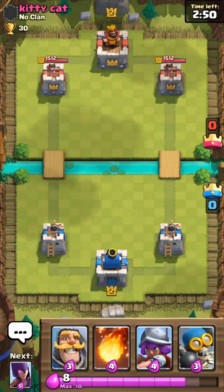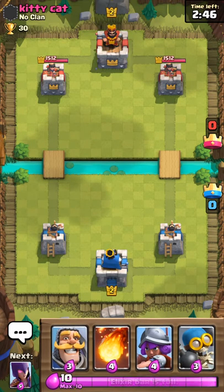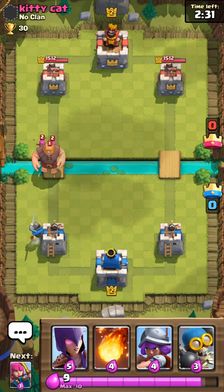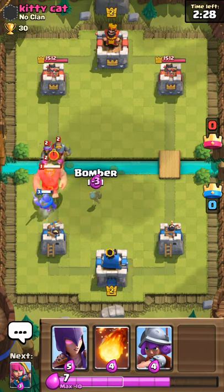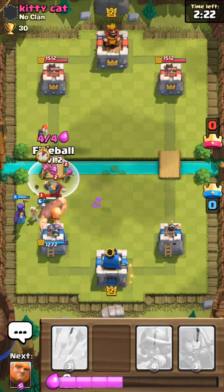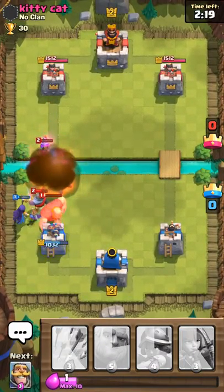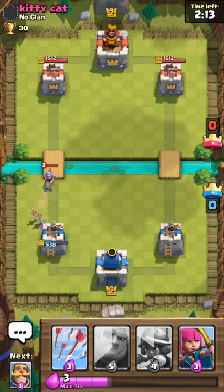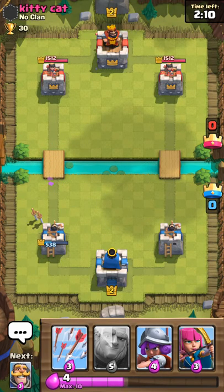Goblin Stadium. We're facing Kitty Cat at level 2. I'm level 2 also but I'm more experienced. Going out the gate dropping a giant. I'll put down my knight in the corner, let the giant come in range of the tower. He drops his archers so I'll drop my bomber to counter that. Maybe I'll throw down my witch — he's locked onto that so I'm going to fireball. I'm not used to fireballs not taking out everything, going to have to get used to that.